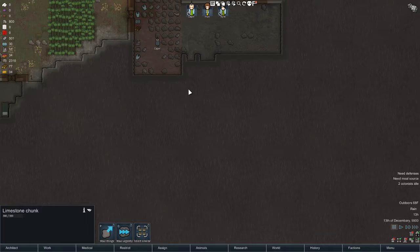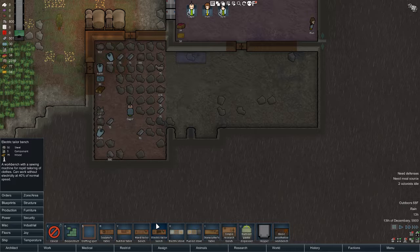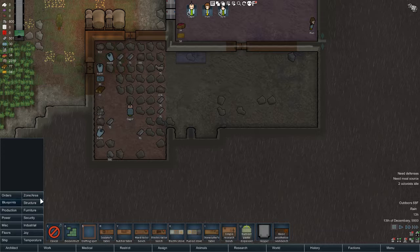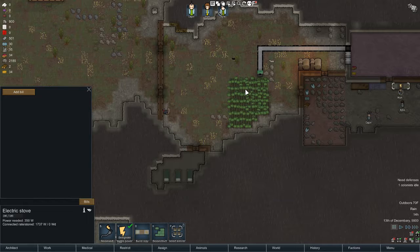Now let's start working on some benches - benches are like the key aspect of this game. They allow you to do so much. They all have their own purpose and create their own jobs. We're gonna run that all the way down. We've got our stone cutting bench there, we need a butcher table there, and then we're gonna need our electric stove.